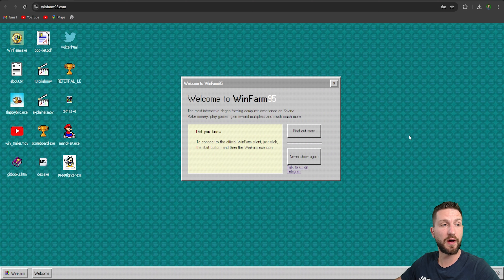WinFarm95 — winfarm95.com — looks really incredible and at the same time really nostalgic, because I used the old Windows about 20 years ago. Right now we have a chance to use it one more time with WinFarm95 and feel those old feelings. As you can see, we have the most interactive farming computer experience on Solana — we can make money, play games, and gain reward multiples and much more.